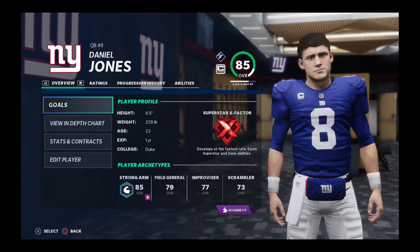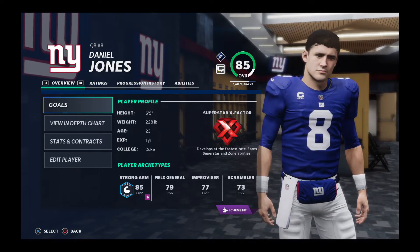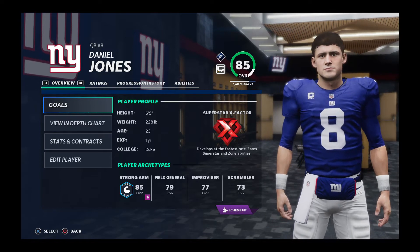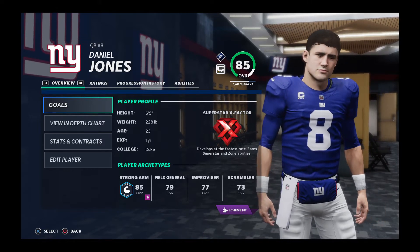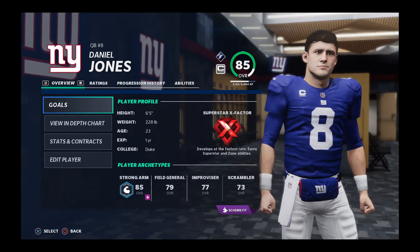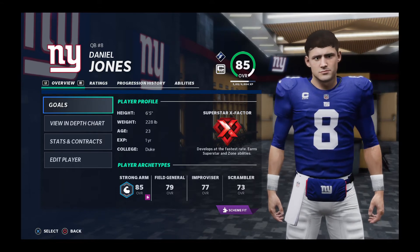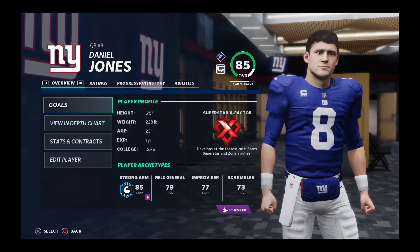In CFM you need a specific archetype to get these abilities, and that archetype is Strong Arm. Not only do you need to be Strong Arm, you need to be a Superstar X-Factor QB. In order to get there, let's say you start off with a Star dev quarterback — you need to spend the first season getting them up to Superstar, meaning you need to be a top QB in the league in passing yards and passing touchdowns, basically a top-five QB in stats. That'll move them up to Superstar. Then you have to do it again the next season, so it takes two seasons to get a Star dev QB up to Superstar X-Factor. It takes one season to get a Superstar QB up to Superstar X-Factor.